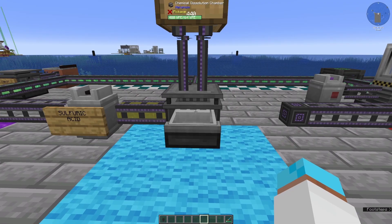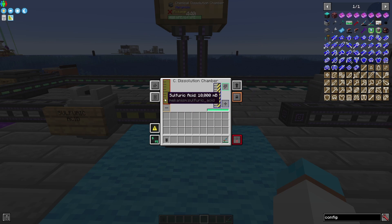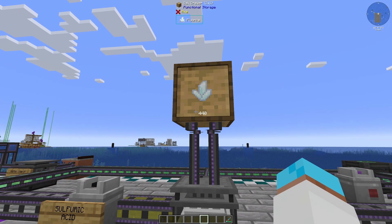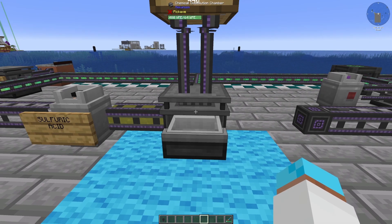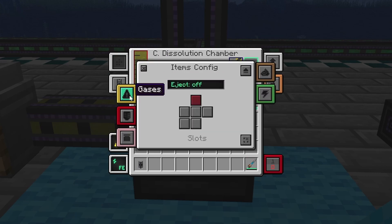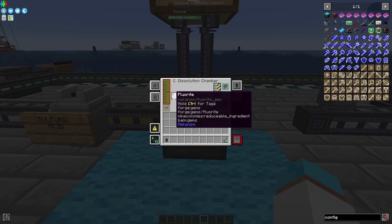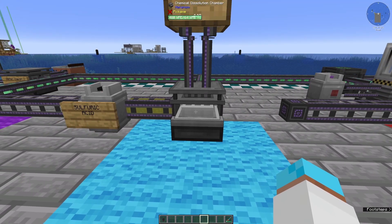Hydrofluoric acid is made in a chemical dissolution chamber with fluorite and sulfuric acid. So you need a good source of fluorite. I tend to put mine in drawers and pull it into my chemical dissolution chamber — remember the configuration. These are items so I've got mine set to input from the top. If you've got it in your drawer system pulling it in via AE2 or refined storage, you have to configure this correctly.